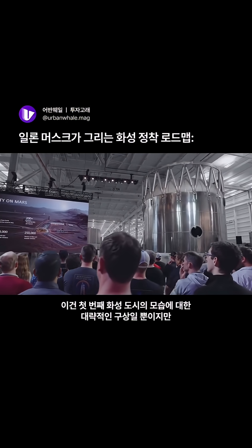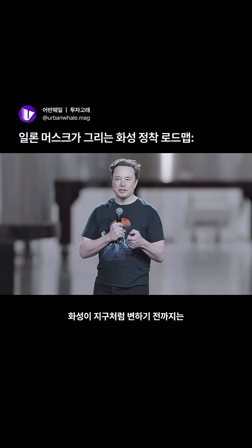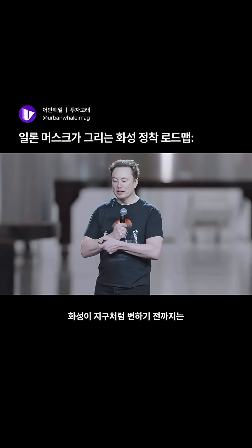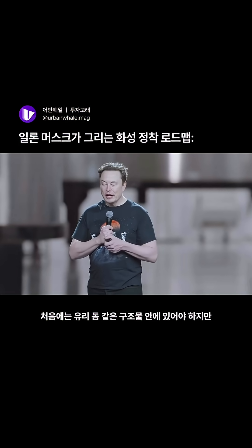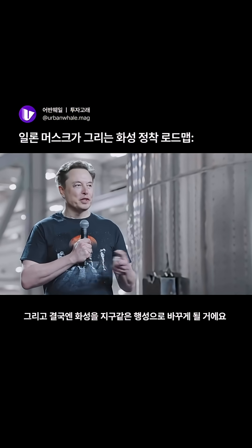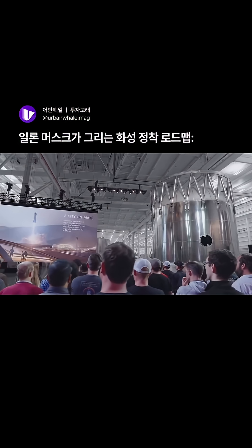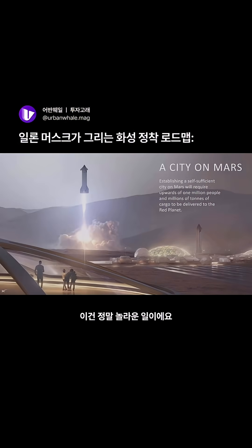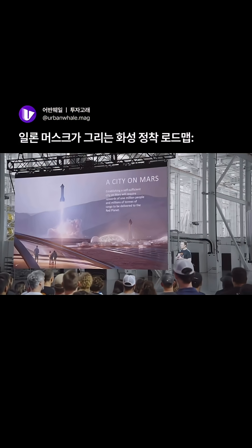This is a rough idea of what things will be like for the first city on Mars. We'll probably put the launch pads and landing pads a little further away, just in case. Until Mars is terraformed to be like Earth, you need to walk around in a Mars suit, and initially live in glass domes. But eventually we can make Mars into an Earth-like planet — an incredible, amazing city on Mars, the first city on another planet and a new world.